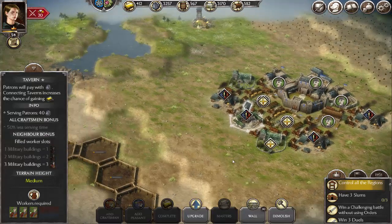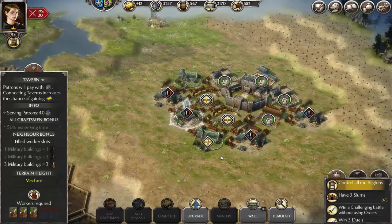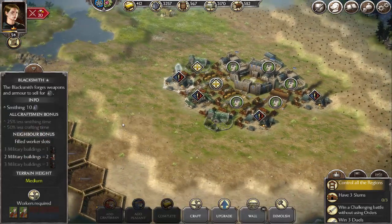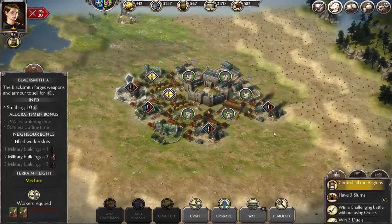The tavern only receives bonuses from nearby military buildings, so you don't have to worry too much about where you place it for the most part. Blacksmiths also require just military buildings next to them, so just build military buildings next to them.